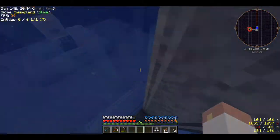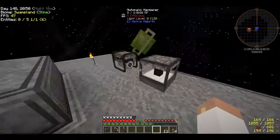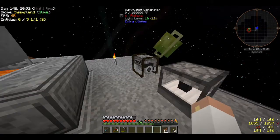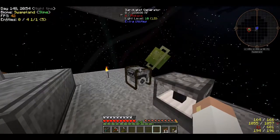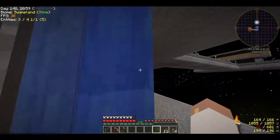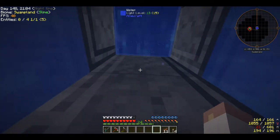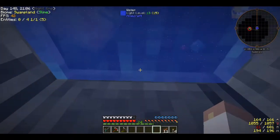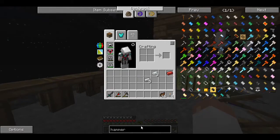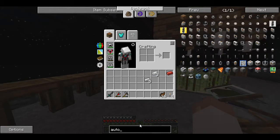Let's get this made — there we go, the crusher. That bad boy is going to go right down here. That's going to pipe the crushed material, and I'll use item conduits from Ender IO. That's why I started making paper — to make item conduits. Let me get the auto sieve going as well.